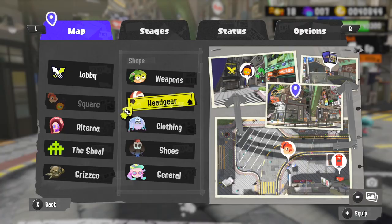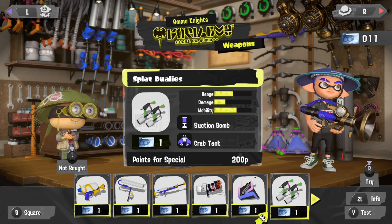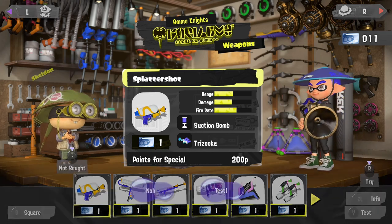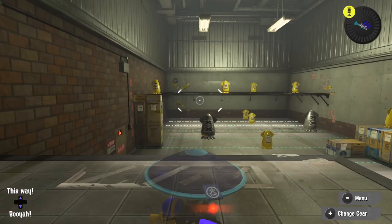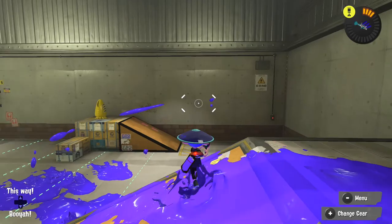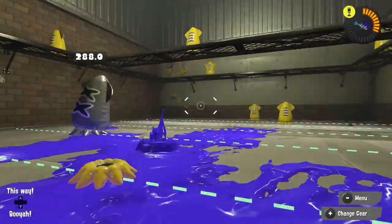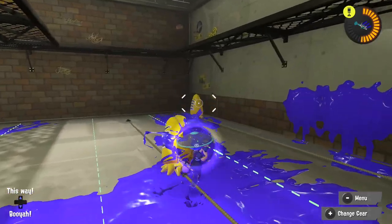It is vital that before you buy a weapon from Sheldon at Ammo Knights, you test it out first. You can see all sorts of weapons and weapon types there, and click Y to test them. Definitely don't buy a weapon without trying it first — there are a bunch of weapons I actually hate using in Splatoon 3, and even some I like but hate because of the specials or sub abilities. We'll go over specials and sub abilities more a bit later.